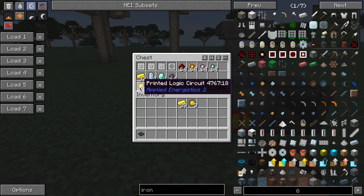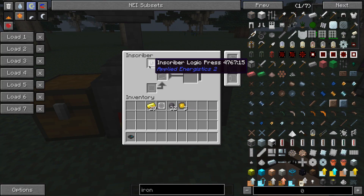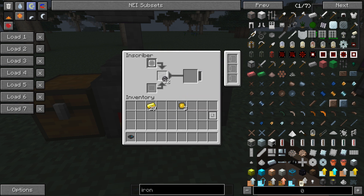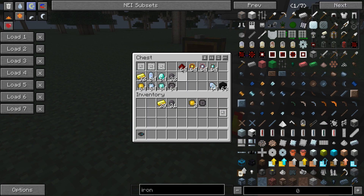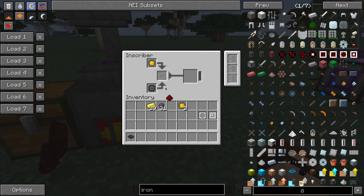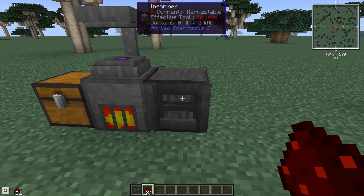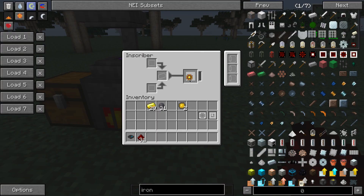We can make the printed logic circuit, but this isn't the final part. You also need to take out the press, put in the silicon press with a piece of silicon, and get a printed silicon. We're still not done — now we need some redstone. Put the printed logic circuit at the top, printed silicon at the bottom, and redstone in the middle. With all three pieces in there, they get squished together, and that is the final product: the logic processor.